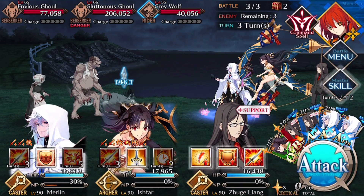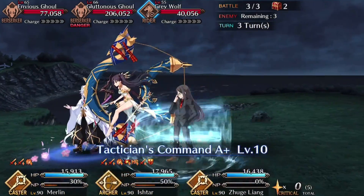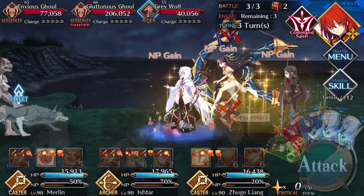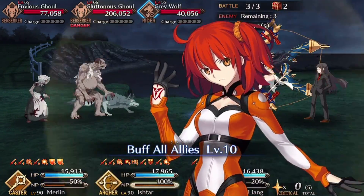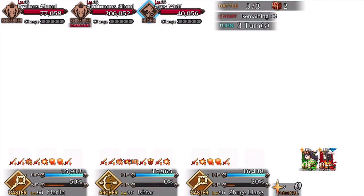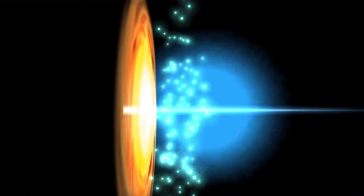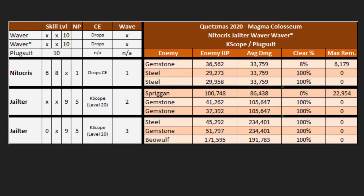On wave three, pop Ishtar's charge skill to get her to 50, use all Waver or Skadi skills on Ishtar to get her to 100, then use the Plugsuit attack buff and NP. Beowulf will die 51% of the time outright; the other 49% he'll live with at most around 17k — again an easily cardable situation.